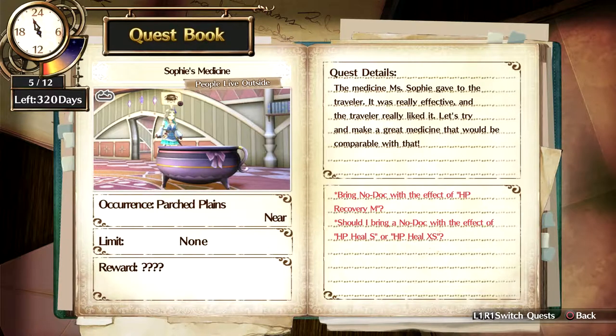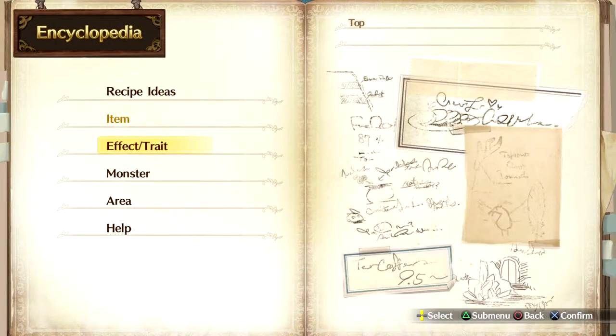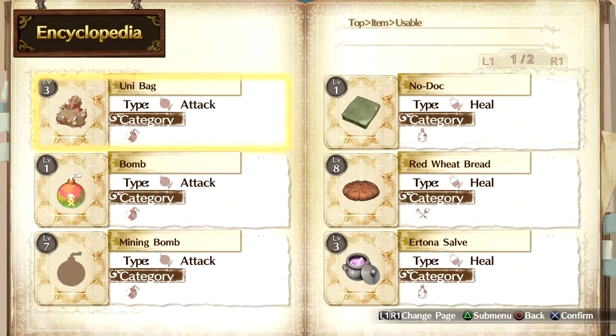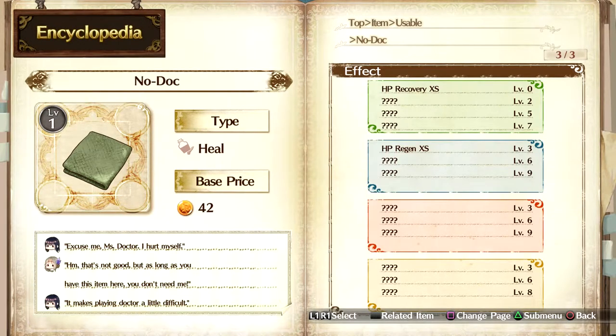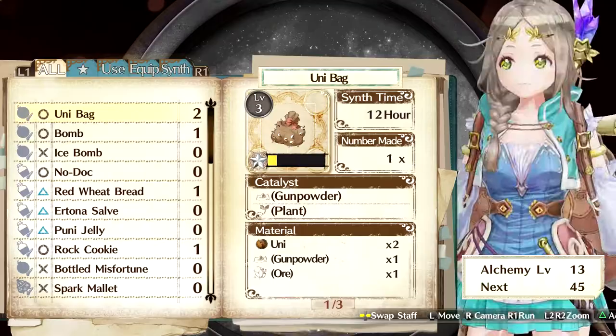You need HP Recovery M and HP Heal. Now if we look at items... does it tell us? I think we need to get up to the third level on green, and I'm not sure on the other.